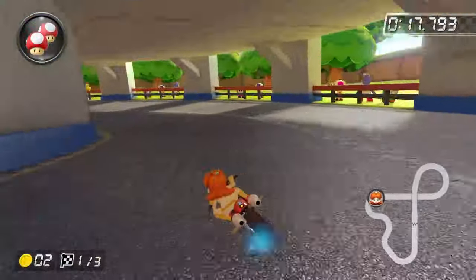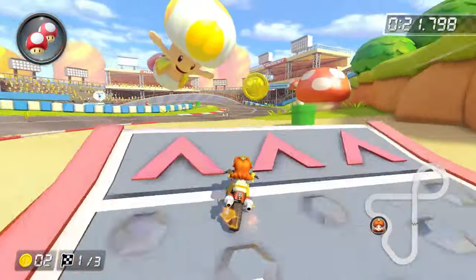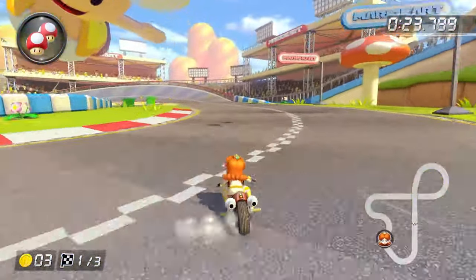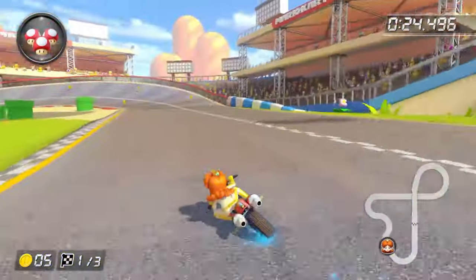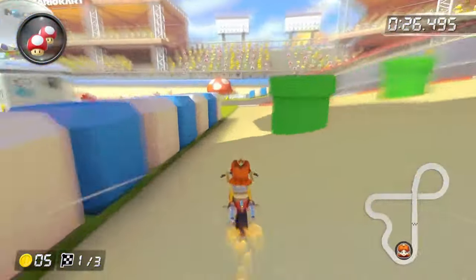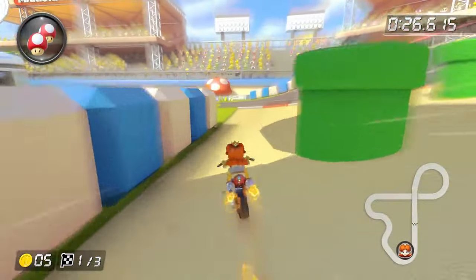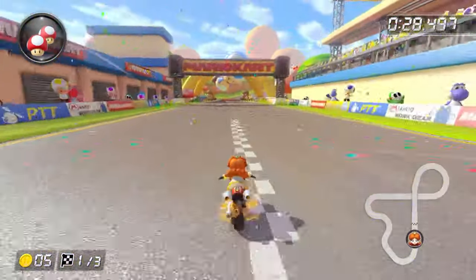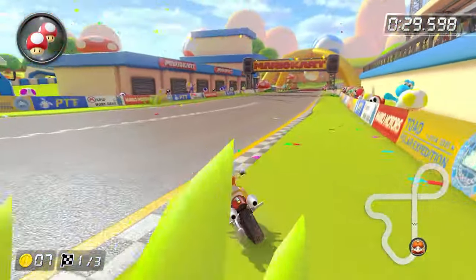The ramp shortcut on Toad Circuit - I'm not sure if it's fast or shroomless because you actually just hit so much off-road, but the ending cut is just like Luigi Circuit from Mario Kart Wii. You want to drift into the shortcut and jump into the off-road, then use your mushroom. You want to do a hard left drift right before you pass this pipe, so you're drifting into the grass. If you start your drift too late, you'll hit this coping and you'll go flying across the track.